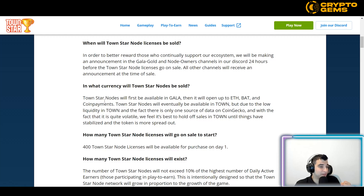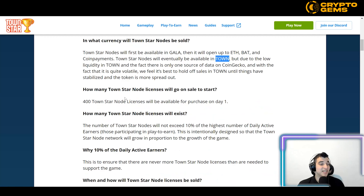Town Star Nodes will be available initially in Gala, then opening to Ethereum, BAT, and coin payments. They will eventually be available in Town token as well, but due to low liquidity in Town currently and volatility, they feel it's best to hold off sales in Town until the token stabilizes and becomes more widespread.